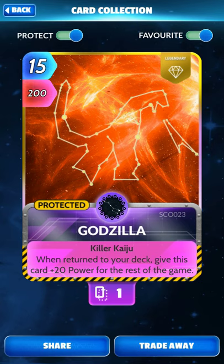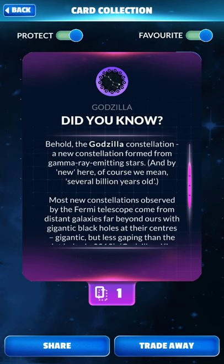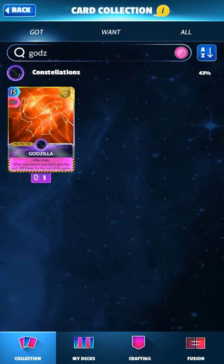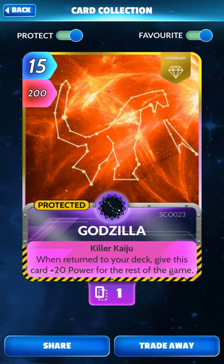Now, I'm a huge Godzilla fan normally, but what I didn't know until I got this card was that there is actually a Godzilla Constellation, which they've pictured here. On the back it explains it, saying: 'Behold! The Godzilla Constellation! A new constellation formed from gamma-ray-emitting stars!' And by 'new' here, we of course mean several billion years old. Most new constellations observed by the Fermi telescope come from distant galaxies far beyond ours, with the gigantic black holes at their centers. This constellation was actually named based off of a bunch of stuff they found using a high-power gamma-ray telescope.